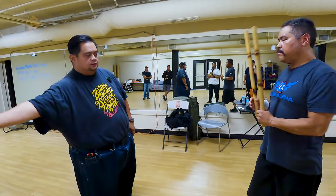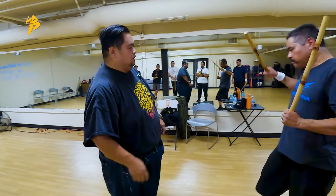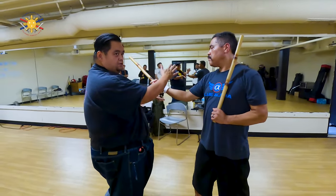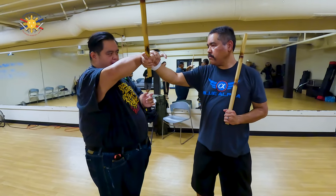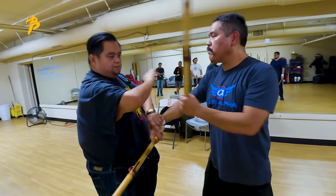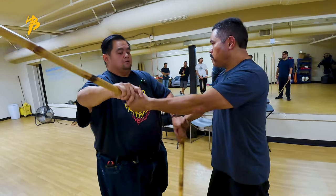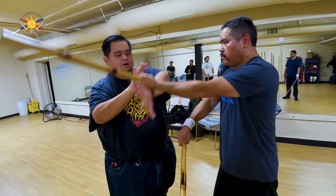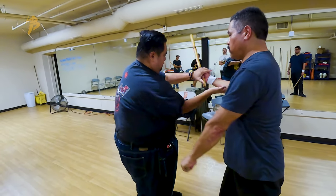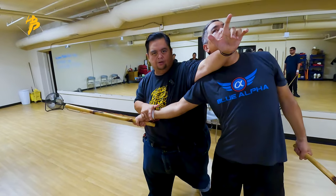So then when we go empty hands — he strikes — there's my scissor block, I pass over, and I check again, and I counter. He strikes me again on this side — I go here, pass over, and I counter. Pass it down this way, here's my block again, there's my strike.